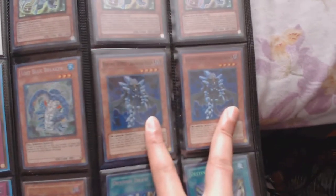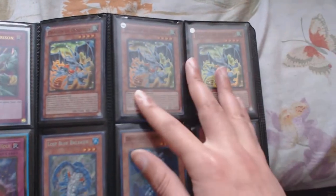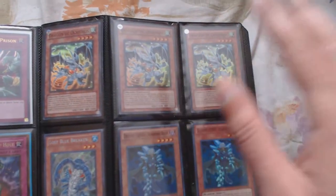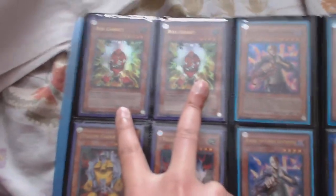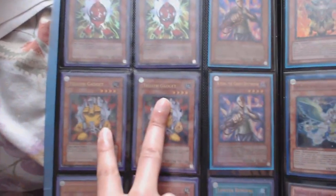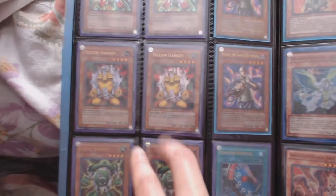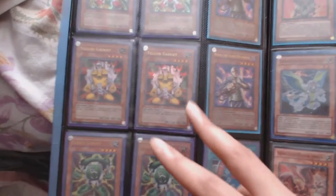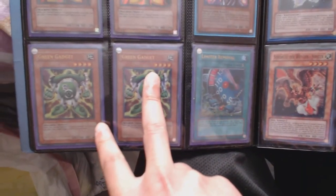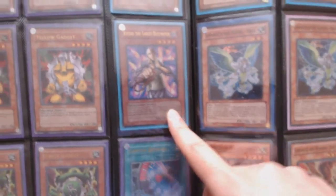Two super Diamond Dude, three Spanish super Breeze Dragons, two hobby league red gadgets, two yellow gadgets — sorry about the noise, that's just my phone. Two yellow gadget hobby league, two green hobby league green gadgets, one hobby league Limited Removal, one hobby league Kycoo the Ghost Destroyer.